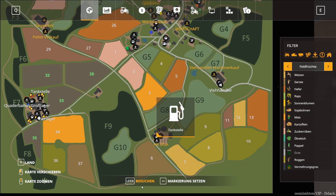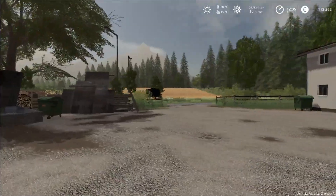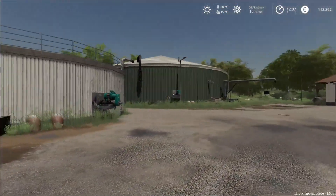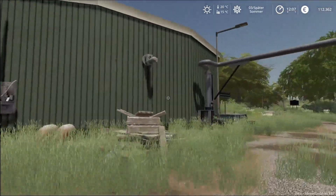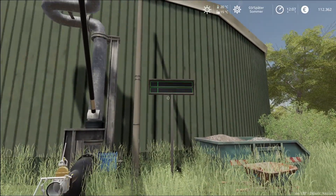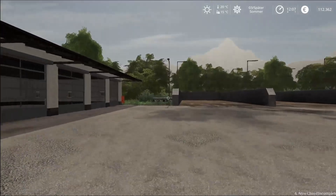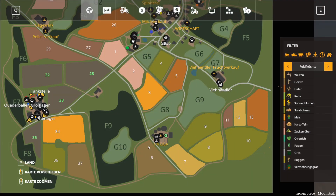Dann springen wir auch noch schnell zur BGA rüber und schauen uns hier die Displays an. Hier war ich selber noch nicht. Da ist hier das kleine Display verbaut – wenn euch das gehört, wird es hier auch angezeigt – für die Gülle- und Gärreste dann. Somit haben wir jetzt die ganzen Neuerungen auf jeden Fall schon mal durch.